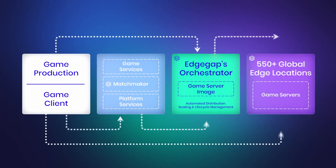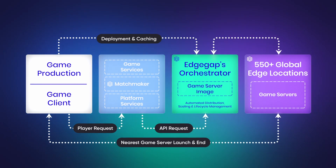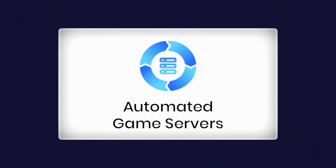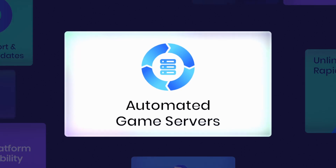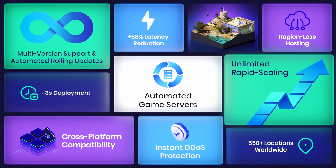Let EdgeGap help you ship faster, with automated game servers and orchestration on the world's largest distributed multi-cloud network. Our fully managed automated game servers make your life easier. They are cross-platform enabled and integrate time-saving features like rolling updates, instant DDoS protection, and hacking prevention.